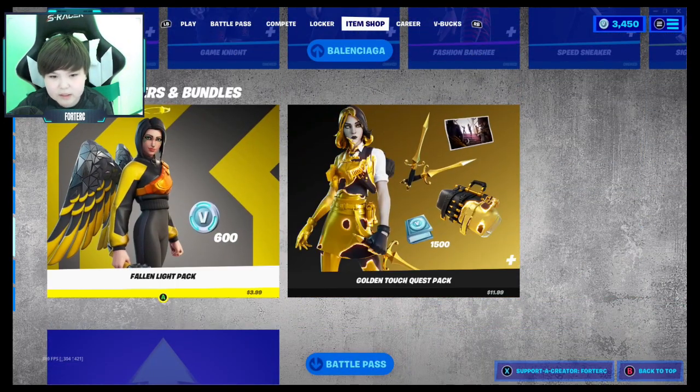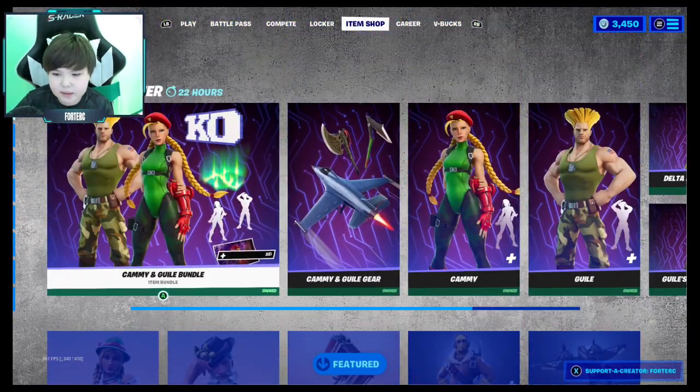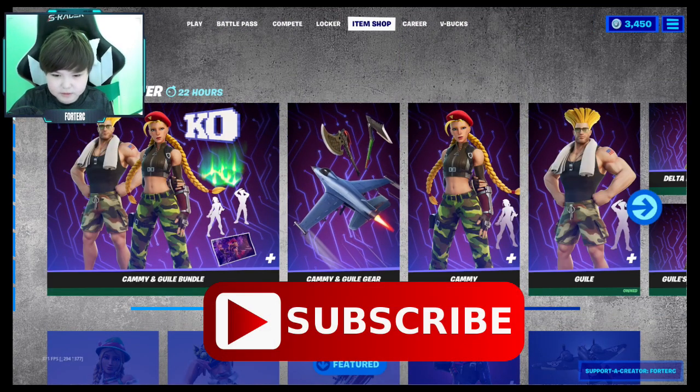We got the Fallen Light Pack which is 3.99 and the Golden Touch Quest Pack which is 11.99. Unfortunately that's it for the video — it's kind of short but I hope you guys did enjoy.